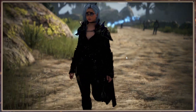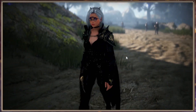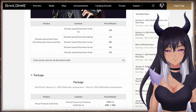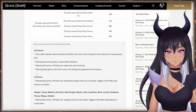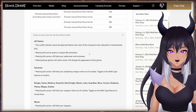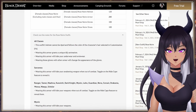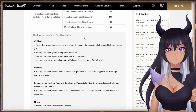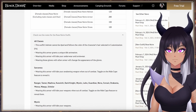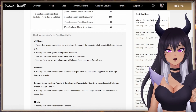This outfit is available for all female characters, excluding Shai. Let's go ahead and check out the notes. This applies to all classes that get the outfit. This outfit's helmet cannot be dyed and follows the color of the character's hair selected in customization — F4 — which means the helmet is just a hairstyle, so it's going to use the same colors your hairstyle does. If you want to change that, you have to actually change it on your character.